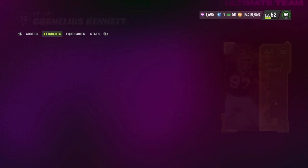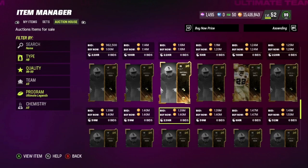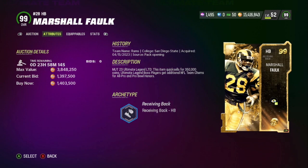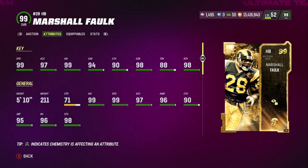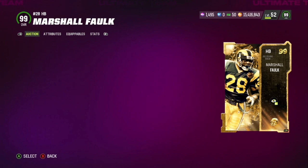And then of course we got the Marshall Falk. Let's see how many are up. If Cornelius Bennett is 500K, Marshall Falk has got to be over a mil — he has to be, for sure. And yeah, he's over a mil. He's 1.4 mil. Jesus Christ. Nice. 99 overall, 99 speed, 97 acceleration, 99 agility, 94 carry, 90 catch, 98 change of direction, 88 trucking, 98 break tackle. 5'10", 211. Marshall Falk — pretty good card.